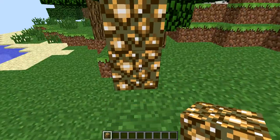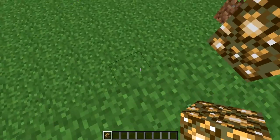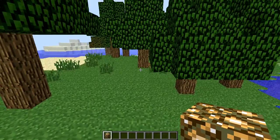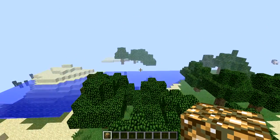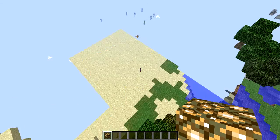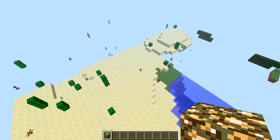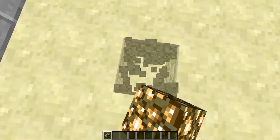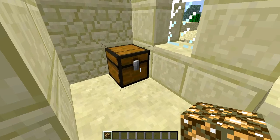So this is where you'll spawn, and I'm going to straight away show you where the desert village is. What you're going to want to do is just run or fly, make a 180-degree turn and just fly in this direction, and right there — it's right there. And this is the blacksmith.